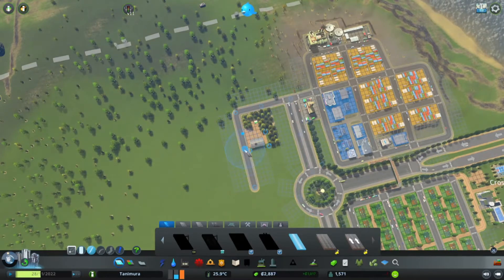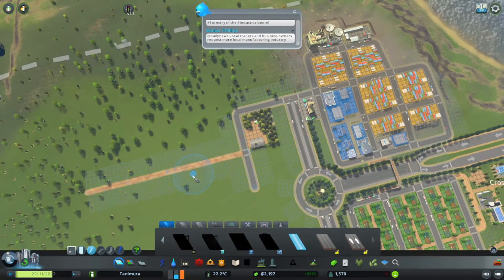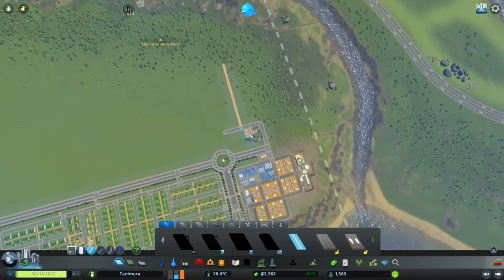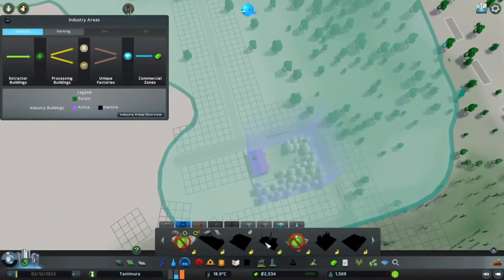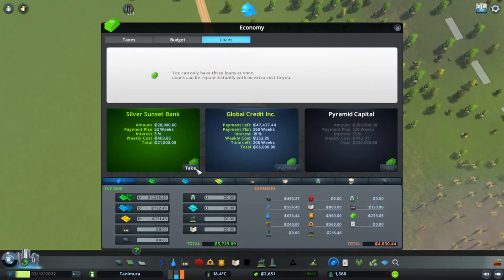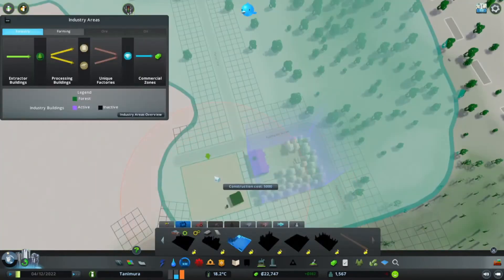I'm going to start the road from here and draw it out by quite a lengthy amount. Over here we don't have a lot of resources, so this will probably be the area for the buildings that use the wood instead of supply the wood. The small log yard is 5k. I think I still have a loan available to me, so I will use that and build the small log yard nonetheless.